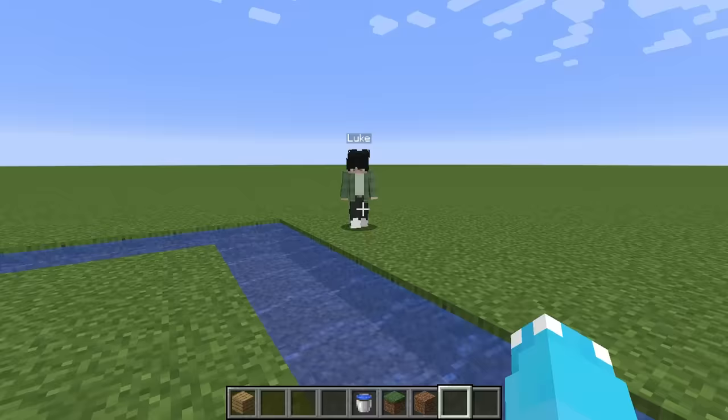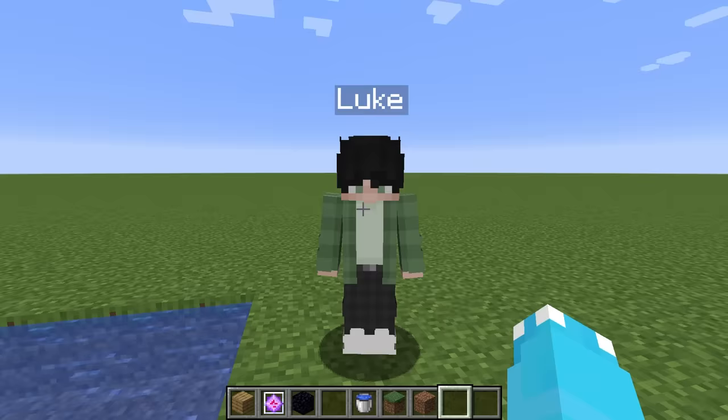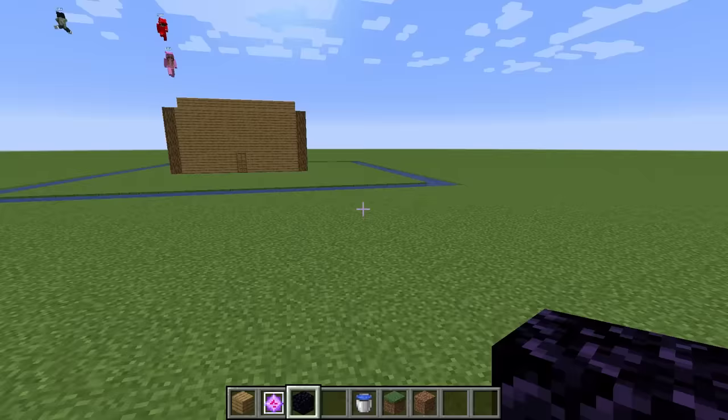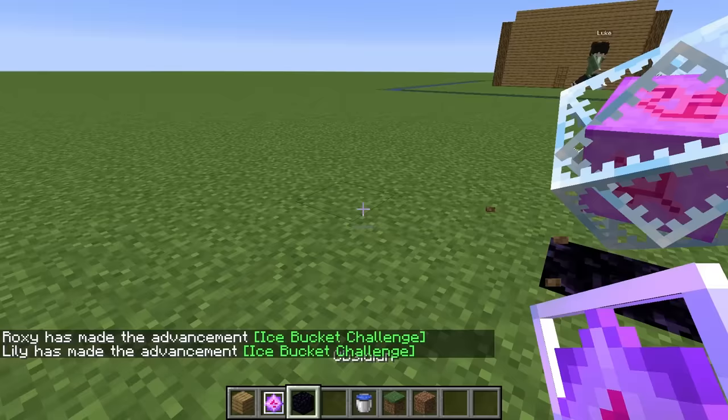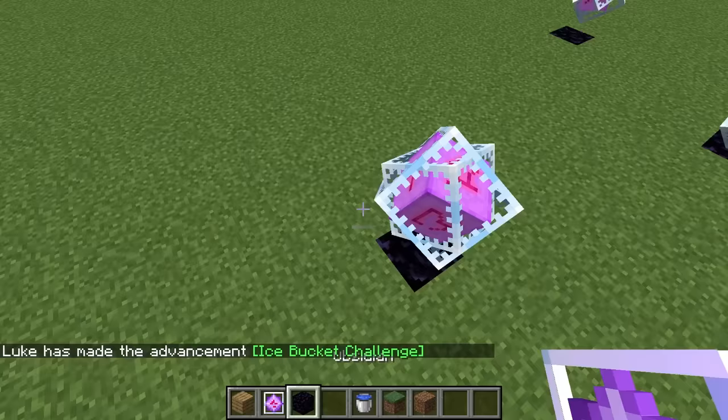He could just jump over the water moat. We need more powerful and deadly dangerous weapons. We're gonna use end crystals and we'll need some obsidian. Everyone follow me — we're making end crystal traps all in the front. Be very careful, because if you walk into one of these it makes a big explosion. We do not want to blow up anything — we just want to blow him up.